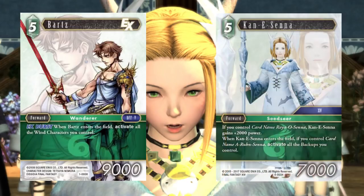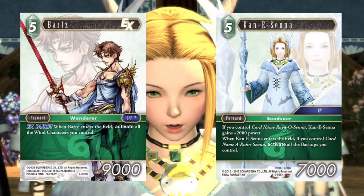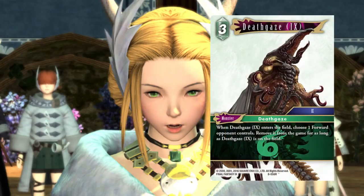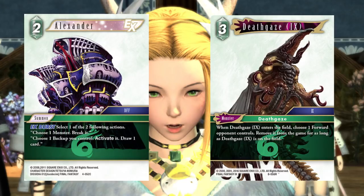Then we've got three Barts and three Connie Senna. Mono Lightning is very much back with Opus 8 — that's my theory — and what Connie Senna offers is evasion from a lot of what Mono Lightning is trying to do. She can't be chosen by abilities, which shuts down a lot of that interaction, and she's a free forward. Barts and her at the top end being free is really good. Death Gaze is good as a one-of in this list — I like the two CP Alexander here to choose a monster and break it, or choose a backup and get another activation off Alhanolin. Death Gaze is just a card you find at the end of the game and win with.